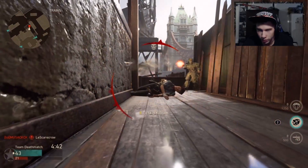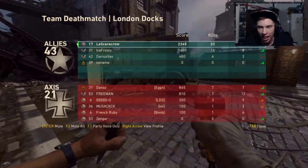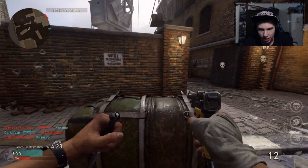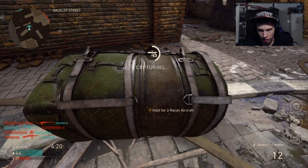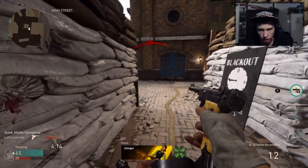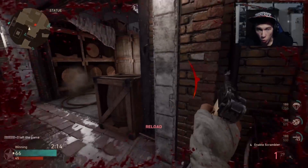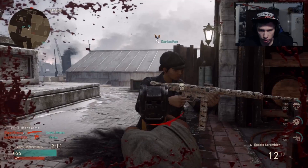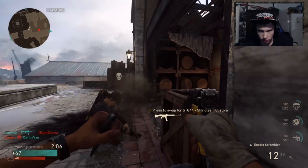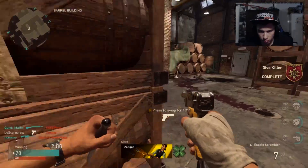You got this, teammate — I have complete faith in you because I'm dead. Game, stop freezing — work with me here. The game is determined for me to lose this, but I'm not losing this. I have no idea what it's doing right now — it's having a heart attack, going into cardiac arrest. Get him, teammate — get him! He's one shot. Well, that was a bit useless of you — you should have pushed him when you had the chance, he was one shot.